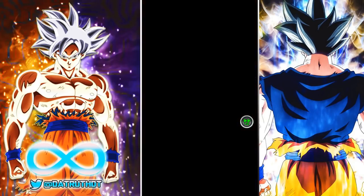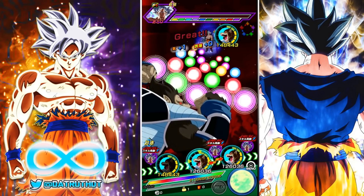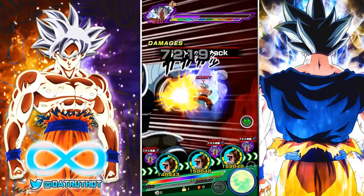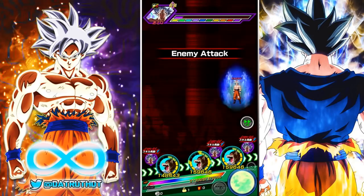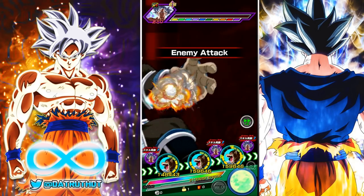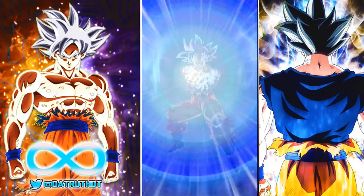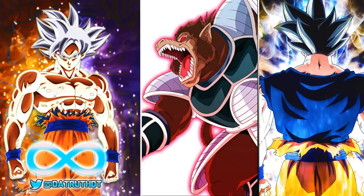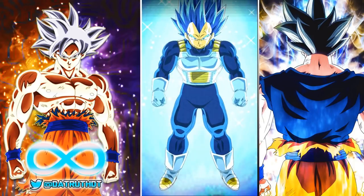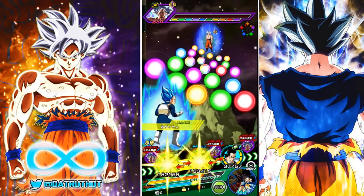I'm thinking the LR Goku and Frieza will probably be a dokkan fest LR — that would explain why they look like the best unit in the game right now. If they're not, they'd probably awaken with medals from UI Goku's, physical Android 17's, or Evo Blue Vegeta's events. But since the unit will likely come out globally and on JP simultaneously, and global doesn't have those events, that leads credence to the dokkan fest theory.